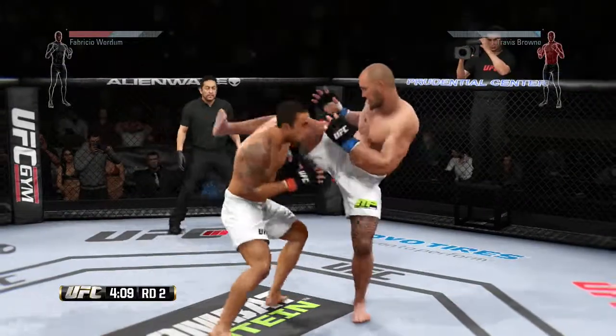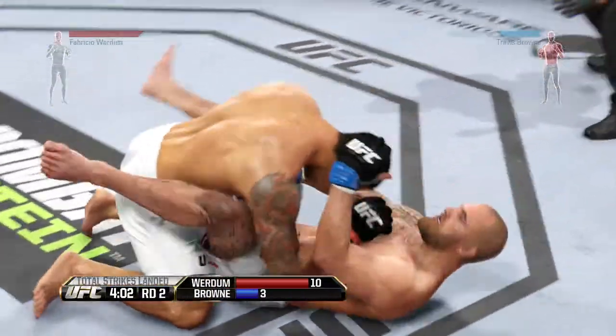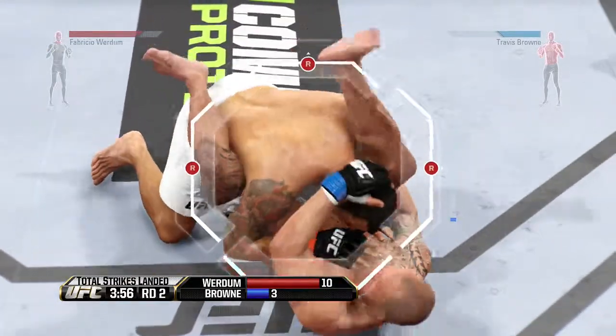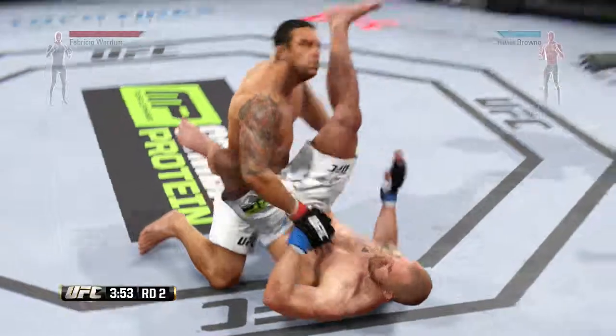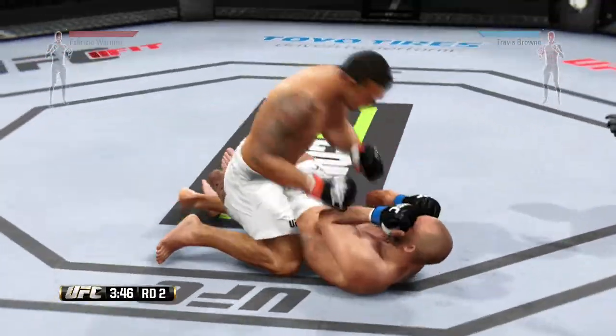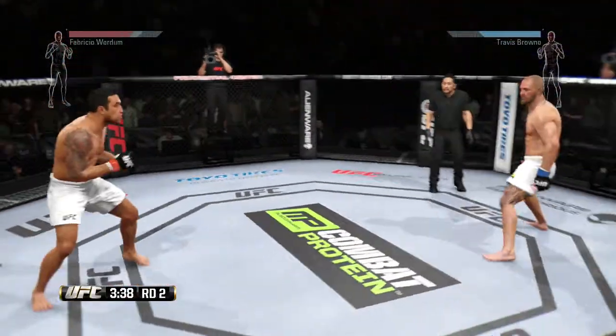Big combination. Look at this — takedown. Brown's trying to lock up a submission here. He's free from the triangle, moves to half guard. Nice job getting back up.